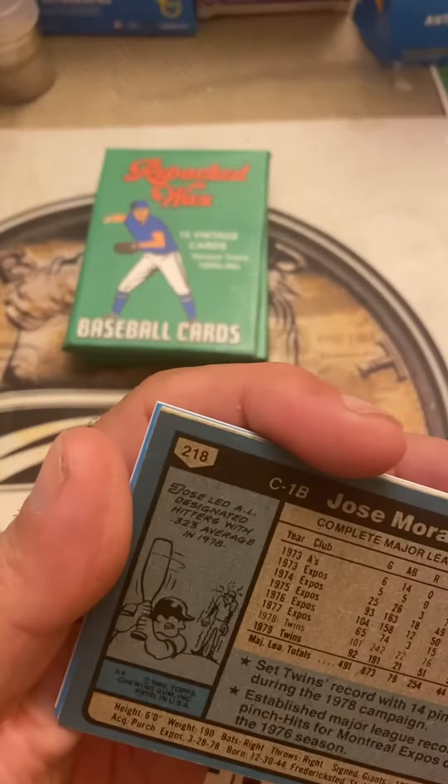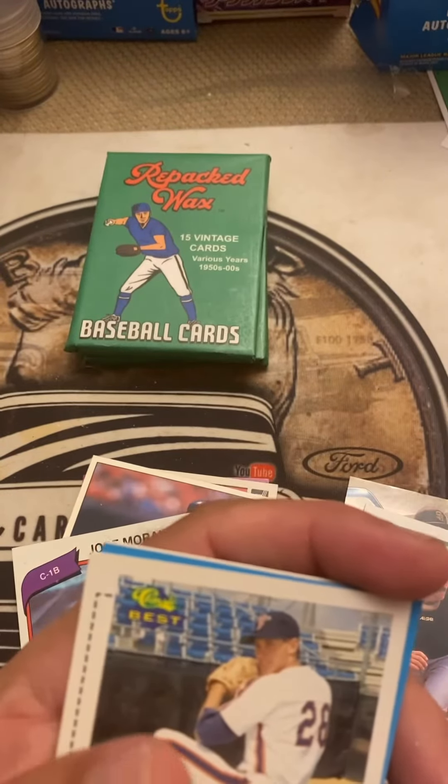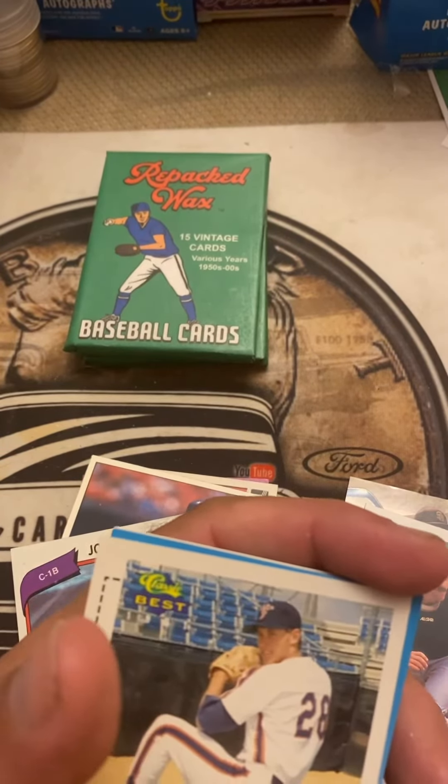We got a Bob Tolan for the Reds — older card, got a crease across the front and the corners are pretty shot. This is a 1971 Topps and it definitely shows some mileage — looks like somebody thought about using it for their skateboard. Then the Fayetteville Generals minor league card — these are '91 Classic Best minor league cards.